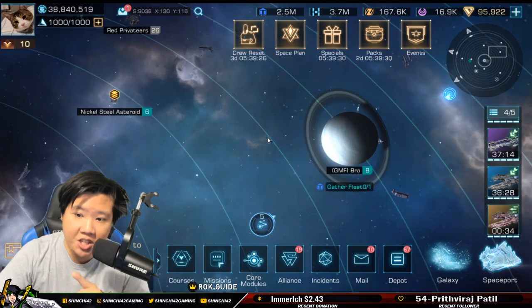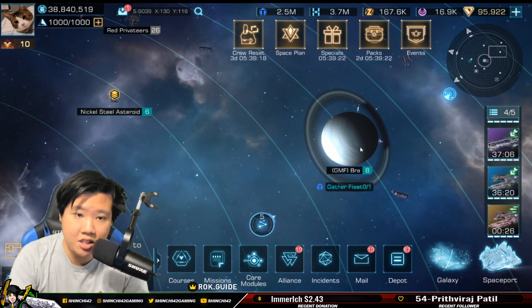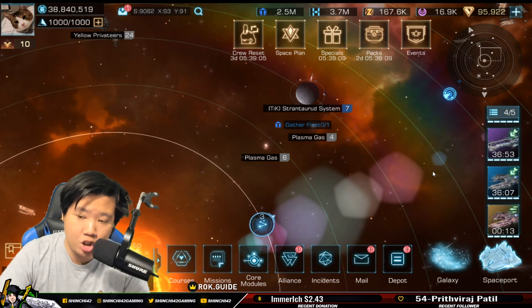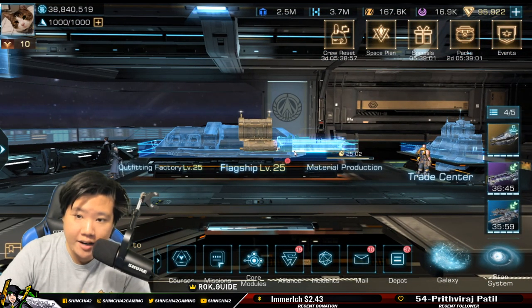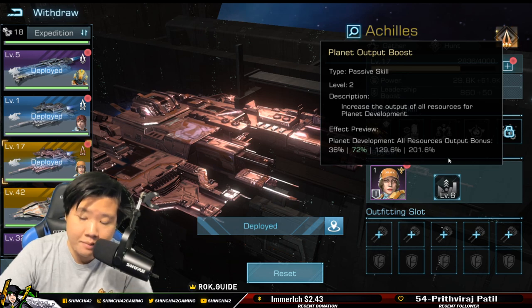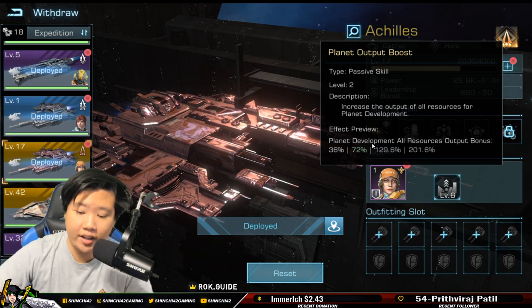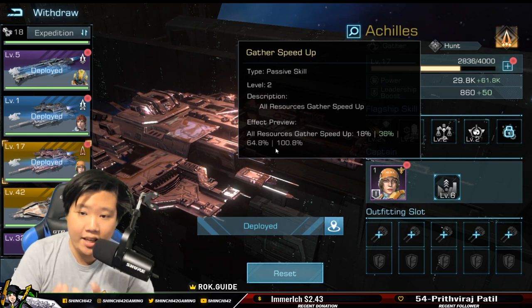Let me give you some tips on space mining. Mining in space and mining on planets are two completely different categories. For the flagship Achilles, it's really great at planet mining — you can see there's a planet development skill. That skill only works on planets and will not work on asteroids, comets, or gas. The 'all resource gather speed' buff on the other hand helps you when mining in space.